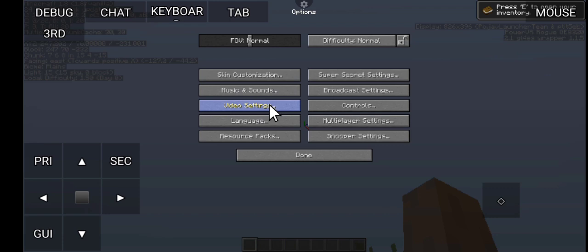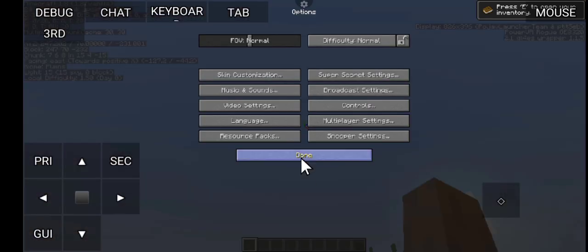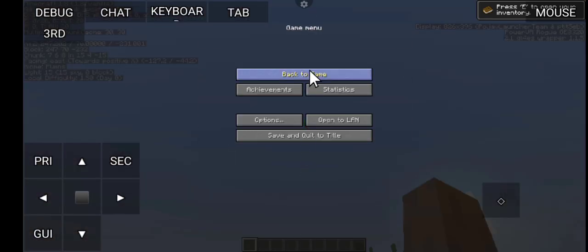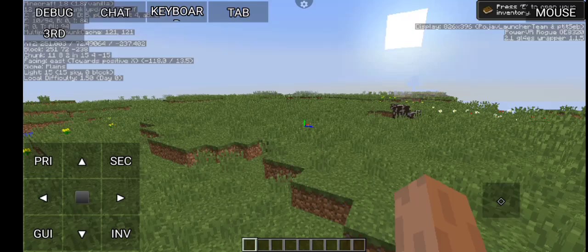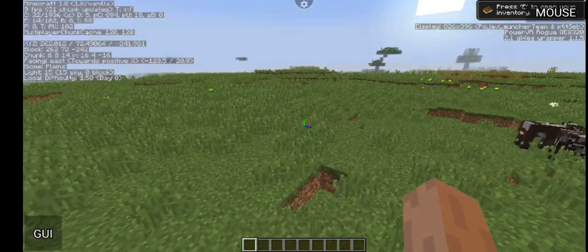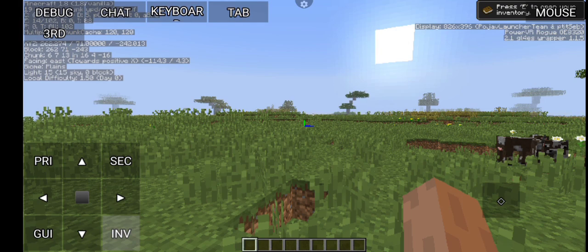Where are the video settings? If the game is laggy, you can lower the render distance to 2 chunks. If your game is very laggy, let's try 5 chunks for now. Okay, we are getting 9 FPS — that's pretty bad.